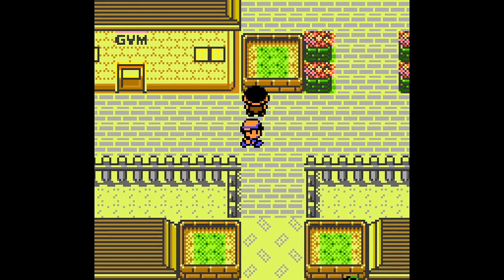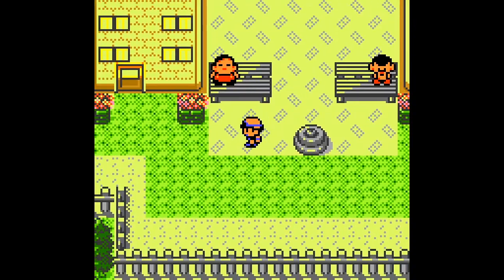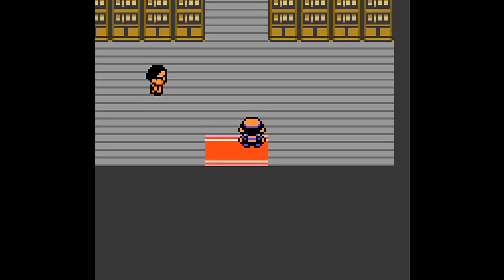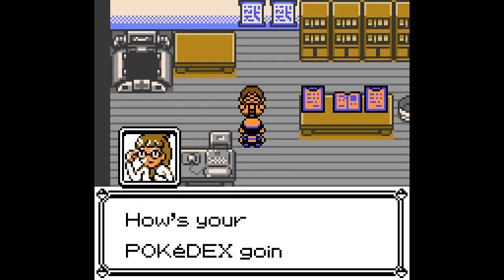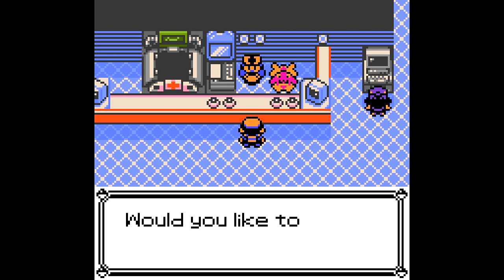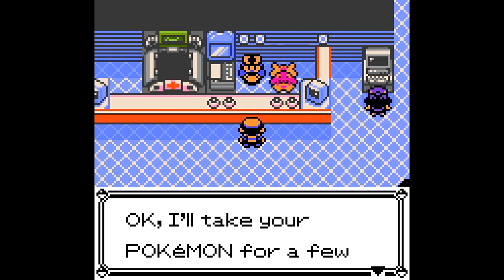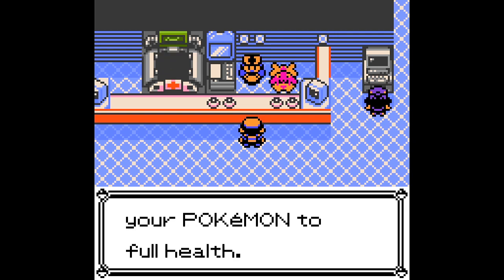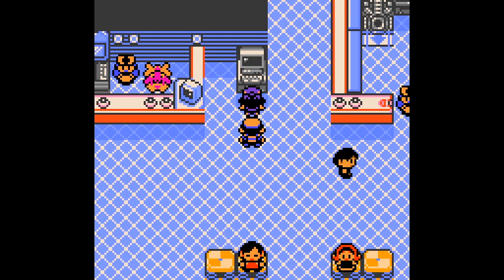I don't even know where I go next. I go to the professor. I like how the rival is still here. I really like that because it's one of those things where the rival kind of goes on and you don't see them until the next town or the next rival battle. But here you see them training, you see them at the PC, you see them here. This makes it seem that the world is alive. I like that a lot.